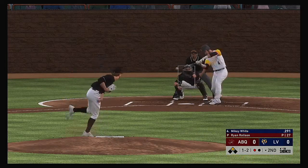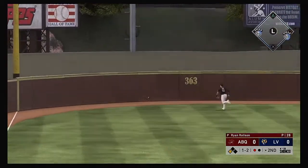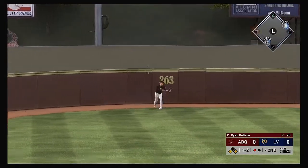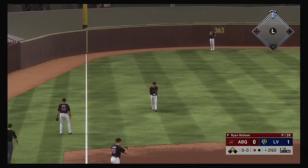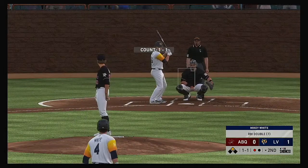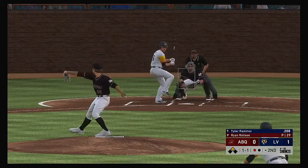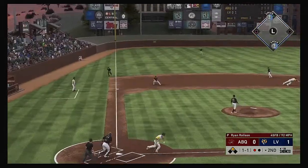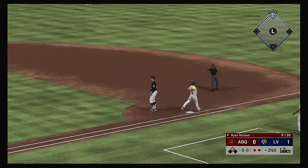Now to the plate, Mikey White — he takes a big swing at that one as this one's lifted high in the air and deep out to left field. That'll get down out there near the wall. He's in at second safely as they jump ahead with a run scoring on the play. Standing in now, Tyler Ramirez — bouncer to the left side and that's the second out.